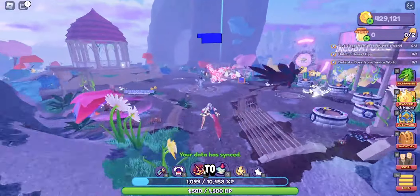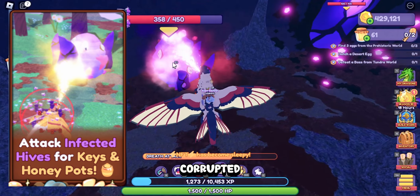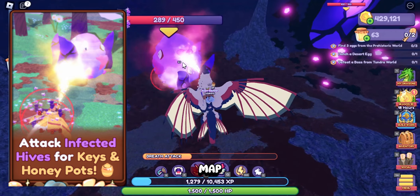A blue arrow will guide us to Maurice, who will present the objectives of the event. Number one: we are going to attack the corrupted honeycombs that we find on the map.